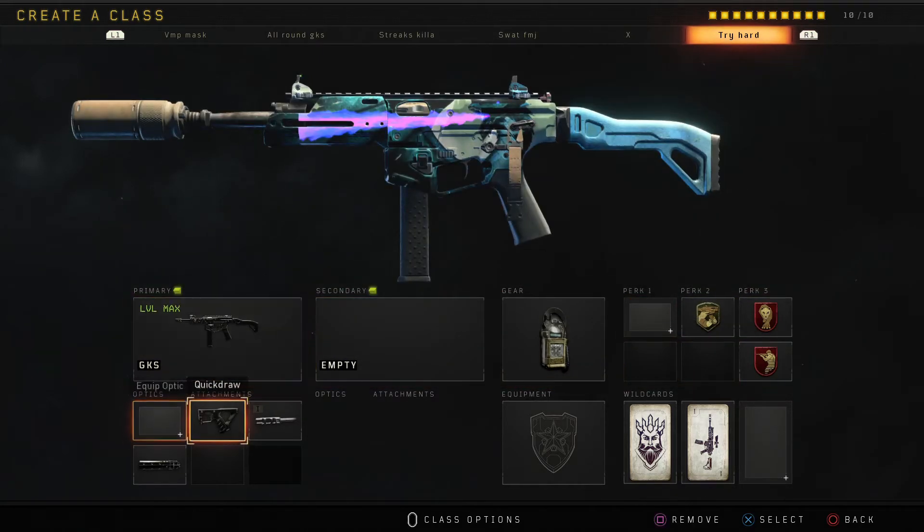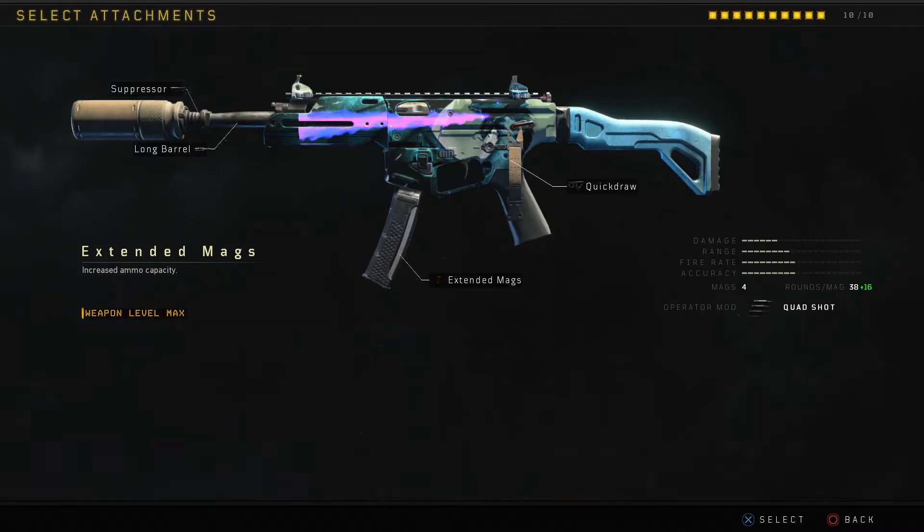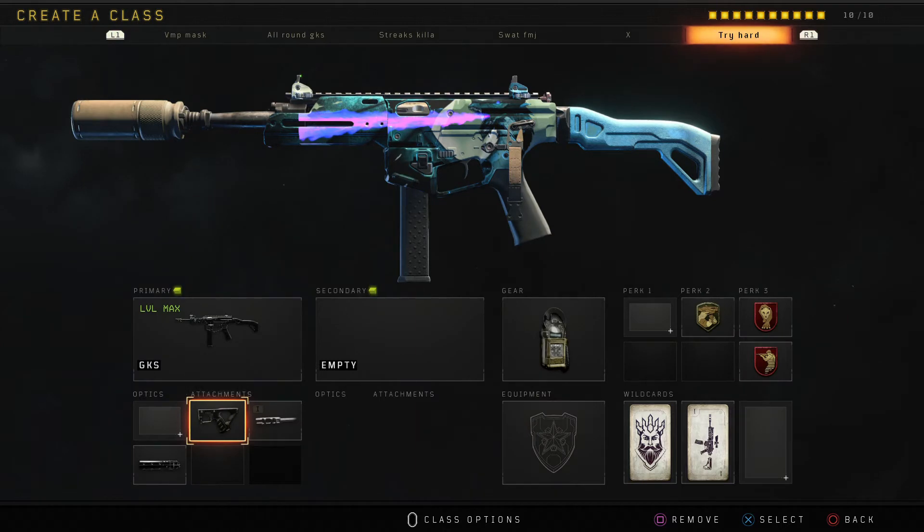It depends on the map and the players really. On drop, get some loads of feeds then you can remove quick draw, extreme mag zone — this is a good cluster though.